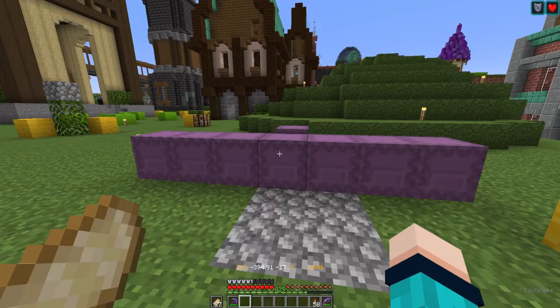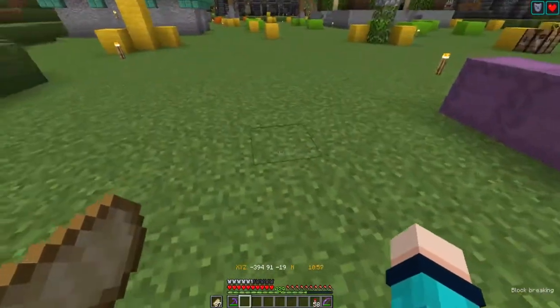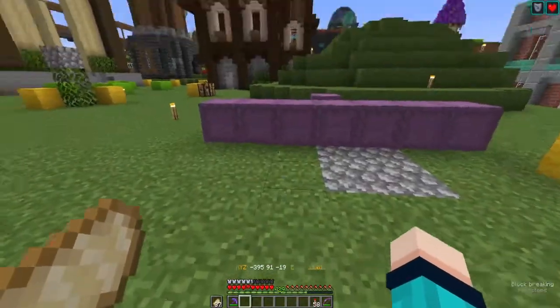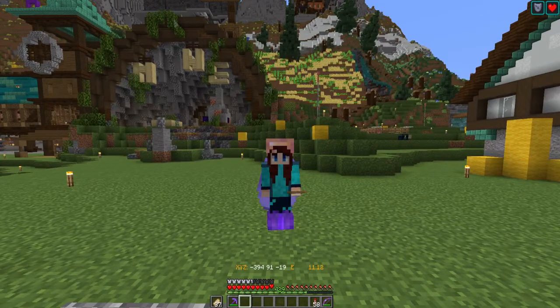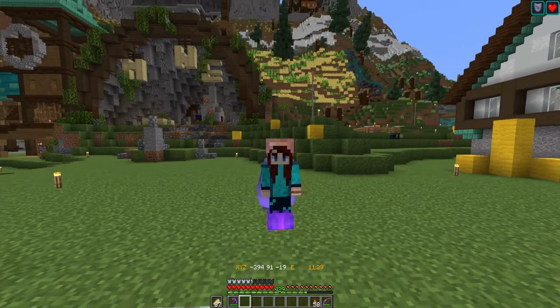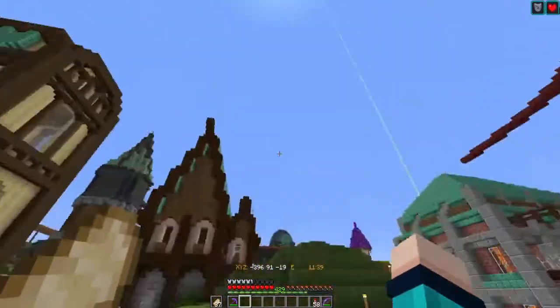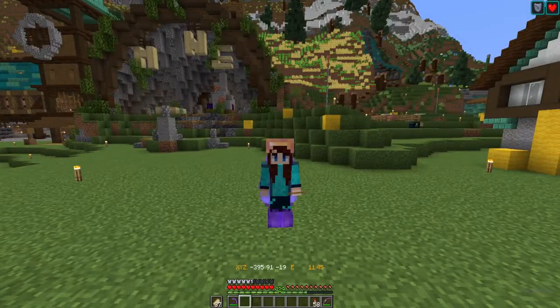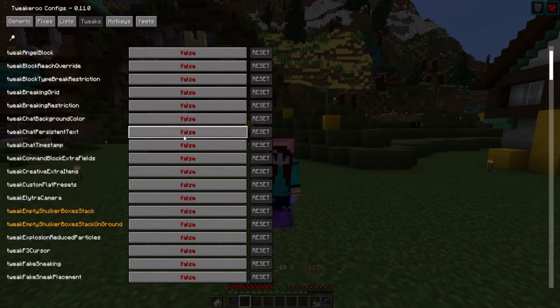I did an AFK session at our stacking raid farm on the server. I'll talk with Vert, who put it on the server, about the tutorial he used and I'll link it in the description below. Basically it's like three different villages in a vertically stacked tower, and it just drops raid after raid after raid. I accidentally had Tweakeroo enabled — a mod that does all kinds of things — and I've only used it once. So the very first time I wanted to use the raid farm, Vert mentioned it would be easier if I had an auto clicker on.